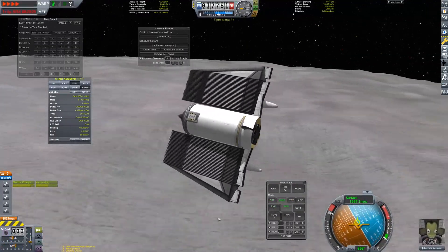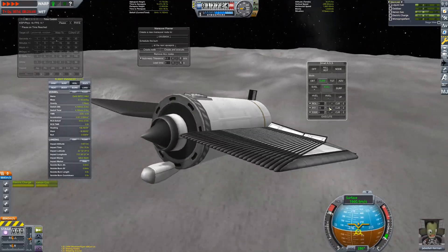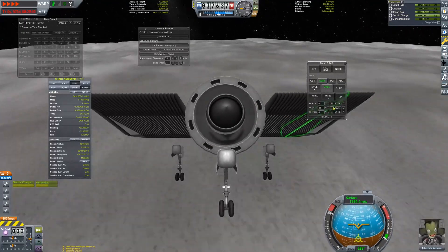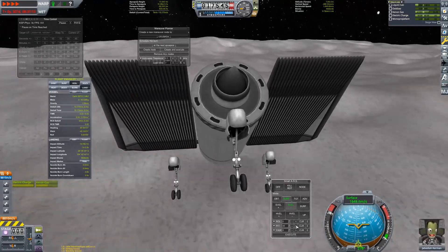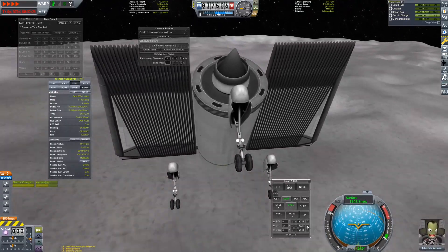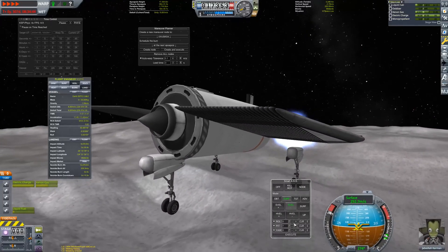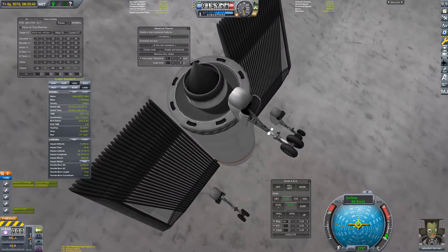We are going to start the landing by running with just the ion engine before initiating the Nerv in order to conserve delta-V. I did have ample liquid fuel to do the entire landing with just the Nerv however, and this push for efficiency was merely an exercise. The landing turned out to be surprisingly easy due to the high TWR, which was a nice respite after the extremely long transfer from Earth. One difficult thing was to get the craft to land horizontally and not have it roll down into the crater, but we did ultimately manage it.